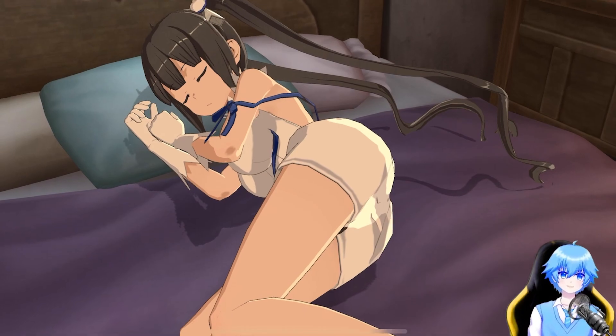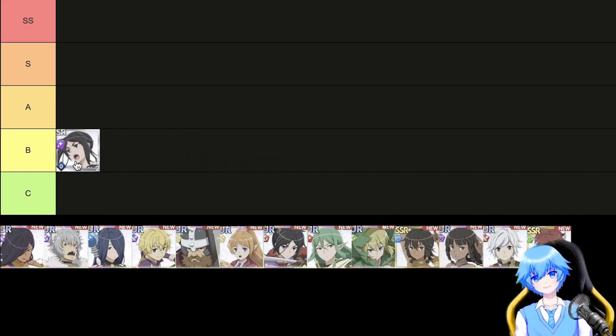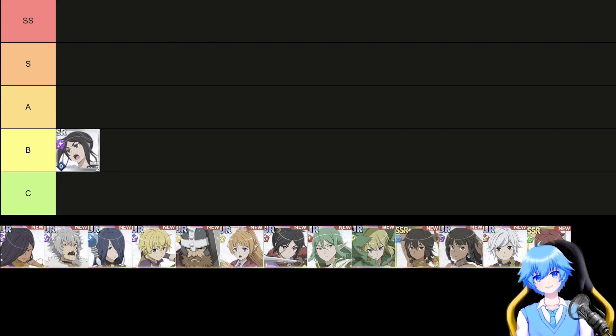We're diving into the mysterious realm of B tier characters. SR Makoto, class support, element purple, front-facing AoE attack, 31% attack and hits 4 times, grants 10% strength increase to all units for 6 seconds, inflicts 10.3% endurance reduction on enemies for 8 seconds. SR Makoto is the best substitute character for a UR healer.